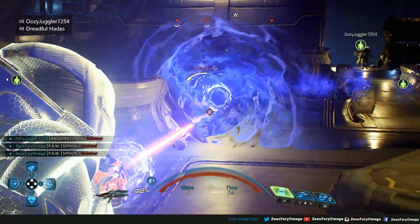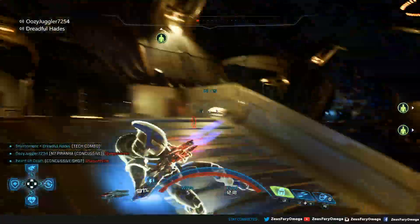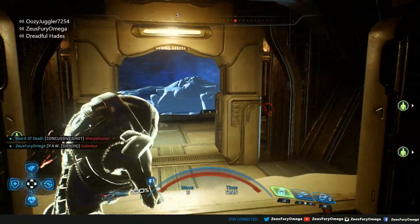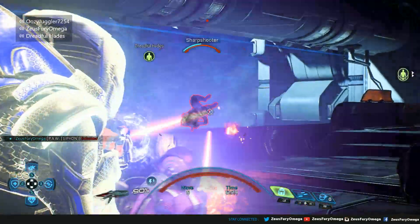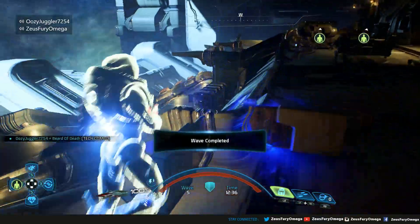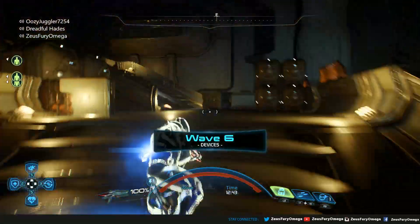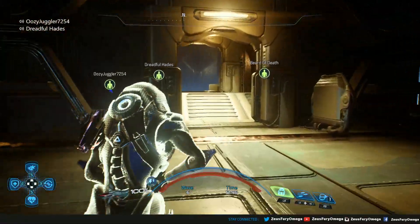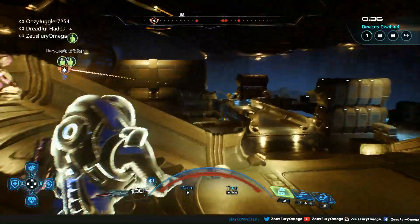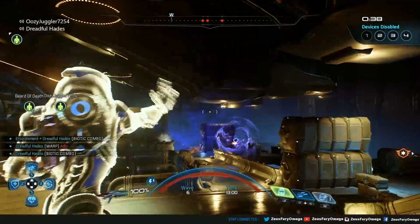In the anime, Light is very cold and calculated — it's hard to read his emotions. I've never seen like a commercial that shows Light scared, the shit scared out of him. That never happened in the anime. He got scared before, but not scared enough to pee his pants. He got scared when he almost got caught or thought he was going to die, but he never got that scared.